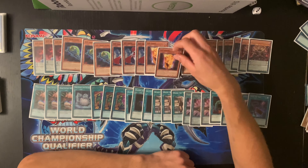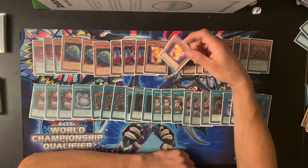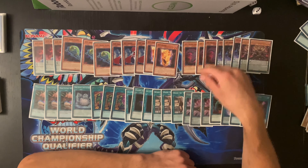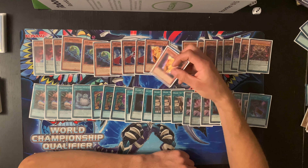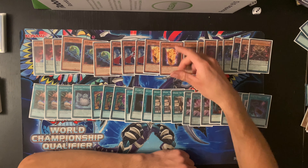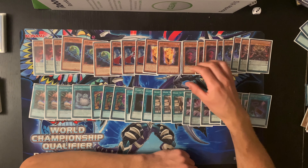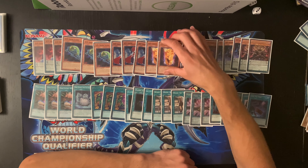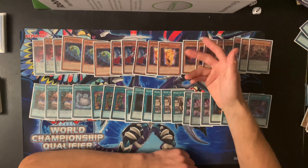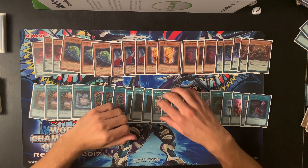Ghost is also a really good resource management card. If you open D/D Ghost, it's good to send more Necro Slimes and Swirl Slimes for follow-up, and even another Lamia. If you get Ghost in grave and you special summon Lamia off Halk, you can send another Lamia when Halk summons - so the Lamia sent off Ghost can use its effect to revive itself. When Ghost is banished it can recycle any D/D card, which gives this deck a lot of grind power.